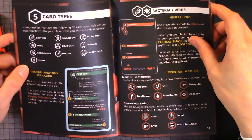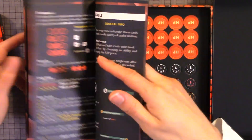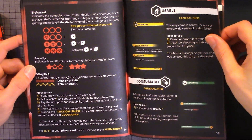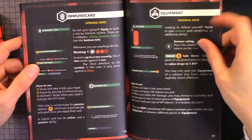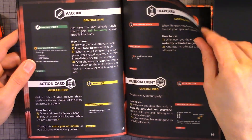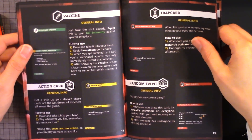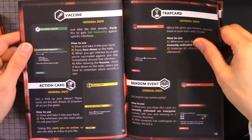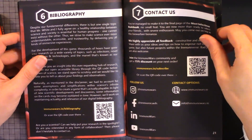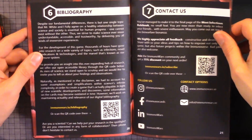You have the anatomy of a card. Card types include: severity, DNA, RNA, biohazard, usable, immuno cards, equipment, vaccine, trap card, random events, action card. The rulebook also has a biography, bibliography, and contact information.